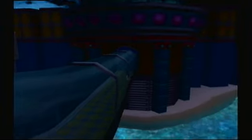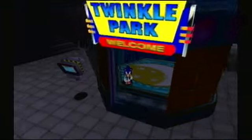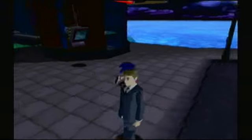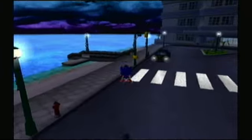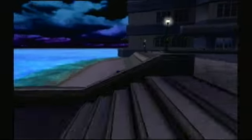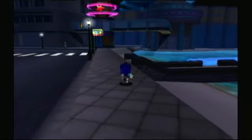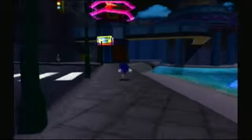Hello everyone and welcome back to the Let's Play Sonic Adventure. In the last episode, we chased after Dr. Eggman and his egg carrier using our tornado. Unfortunately though, he shot us down and we were separated from Tails. But we managed to meet up with Amy and ended up spending some time in Twinkle Park.